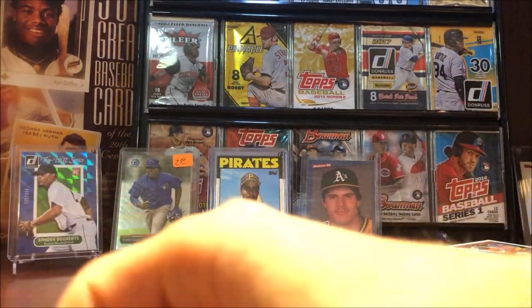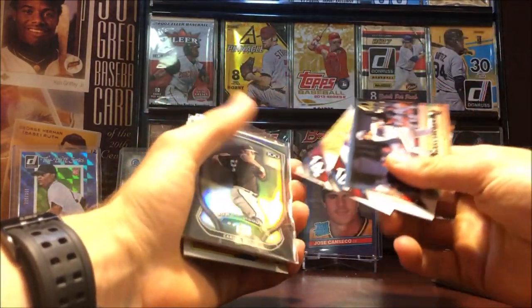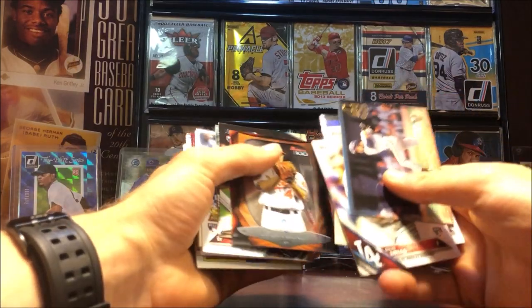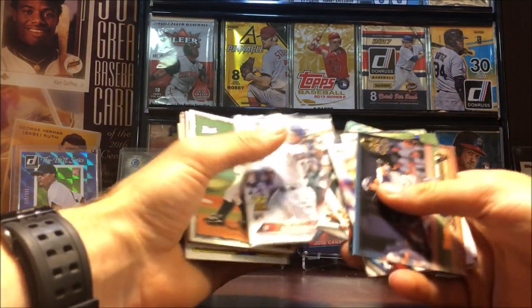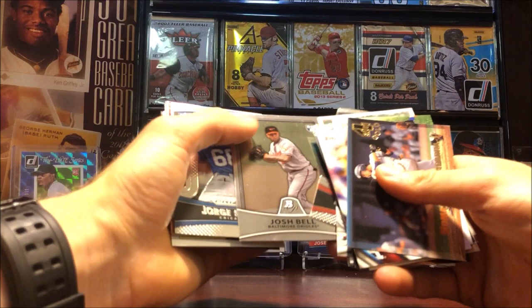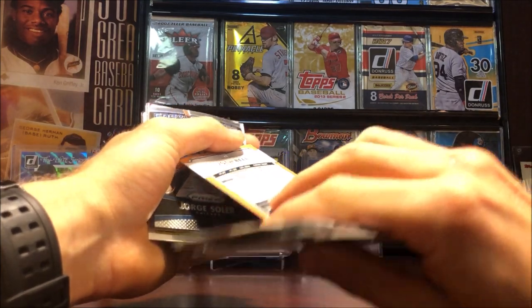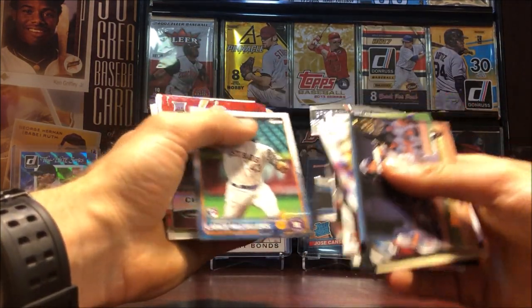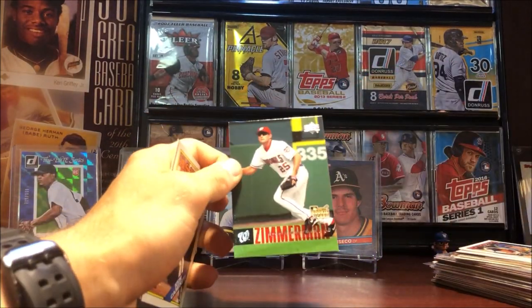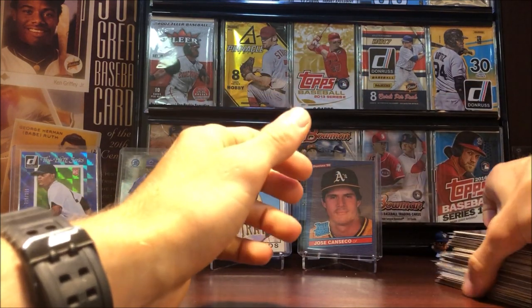Last pile — coming down to it. Nomar, Julio Urias Topps Update rookie debut and base. Kolten Wong, Dylan Bundy, Dansby Swanson. Kyle Schwarber holiday. Kerry Wood minor league. Josh Bell, who is playing pretty good this year so far. Jorge Soler, Lance McCullers, Ryan Zimmerman rookie from Upper Deck, Ken Caminiti, and Ken Caminiti once again.